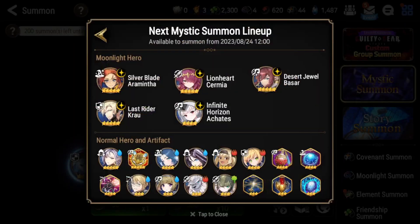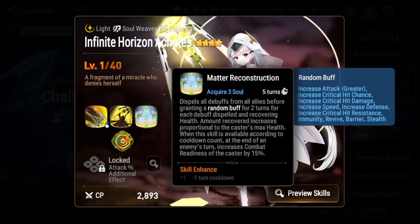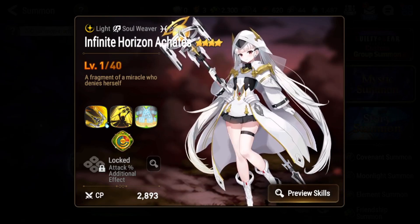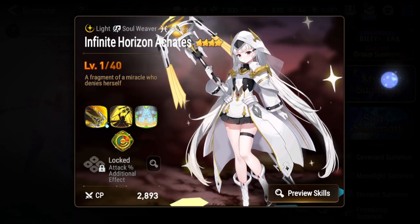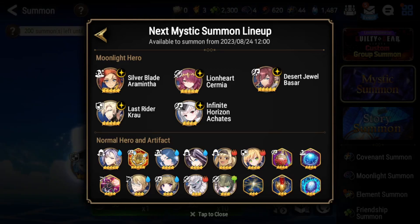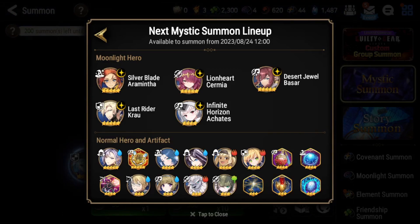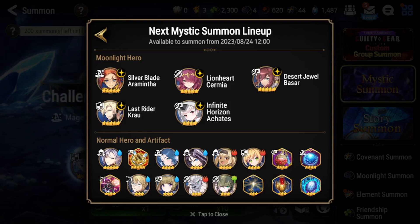The mystic summon rotation includes Silver Blade Aramintha, Lionheart Cermia, Desert Jewel Basar, and Last Rider Krau — all pretty decent units. ML Katies looks fun and powerful, especially on high effect resist. She won't be as broken as Angel of Light, but she'll have her niche as a cleanser against cleave and heavy control-debuff teams like Deathdeal Aria, Solteria, and Pirate Flan. She seems very fun and I'll definitely try to pull for her.